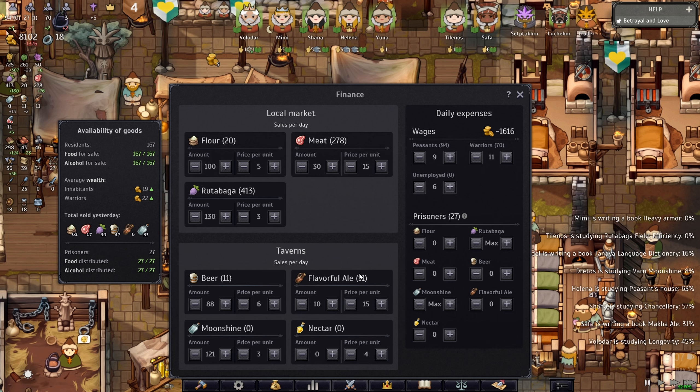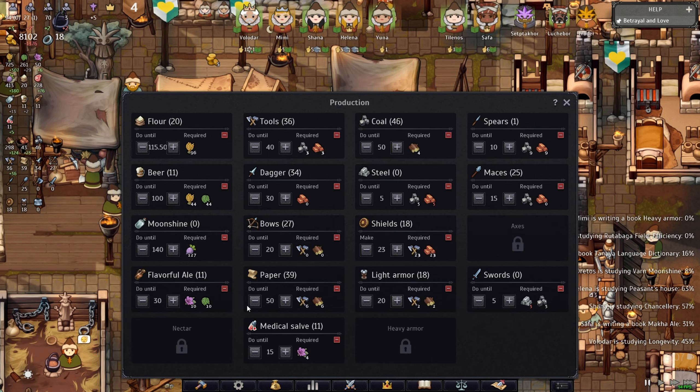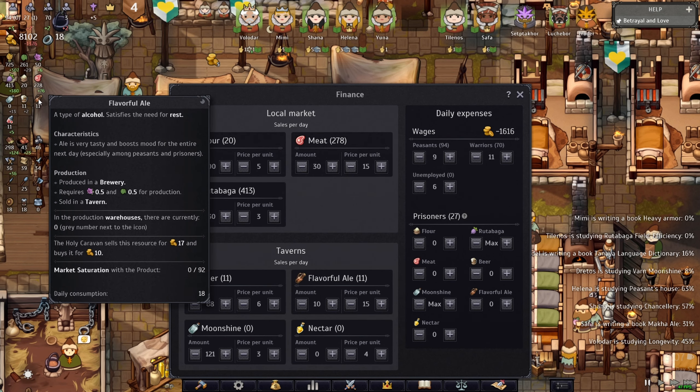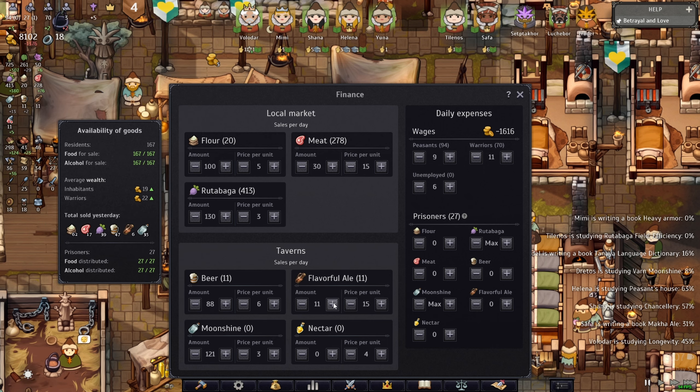If I'm producing 30 and have the mats, I'll have 20 left in the warehouse. You might ask why not sell more — I could eventually — but if I'm out of ale then these guys have nothing to drink. So I've got to make sure I have beer, ale, or moonshine for them in the warehouse. That's very important — be careful how much you sell and to whom.